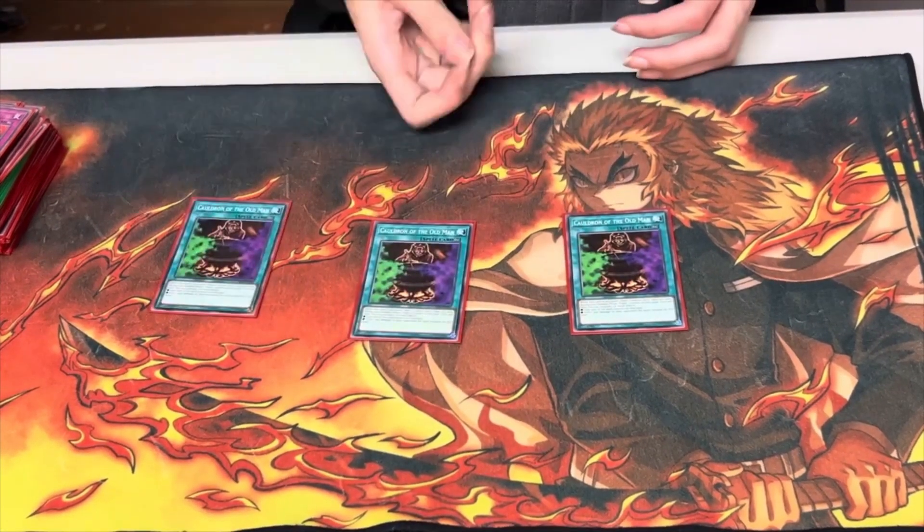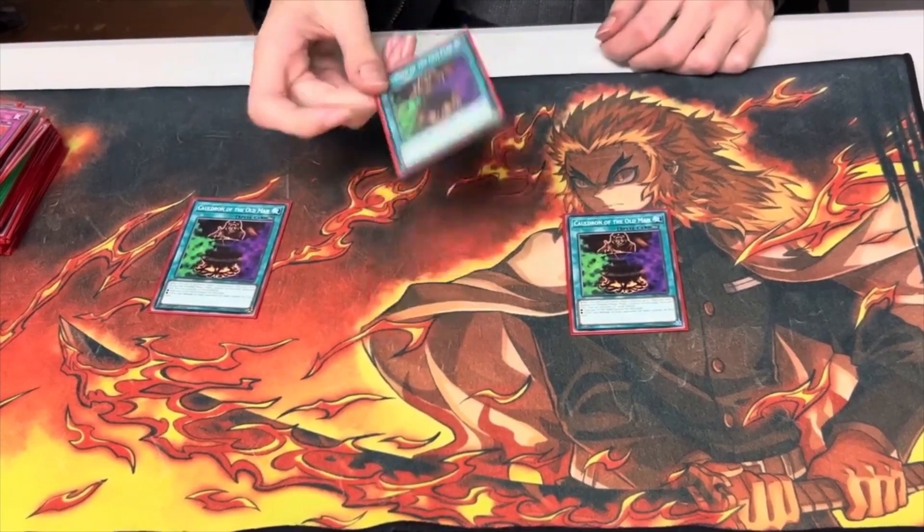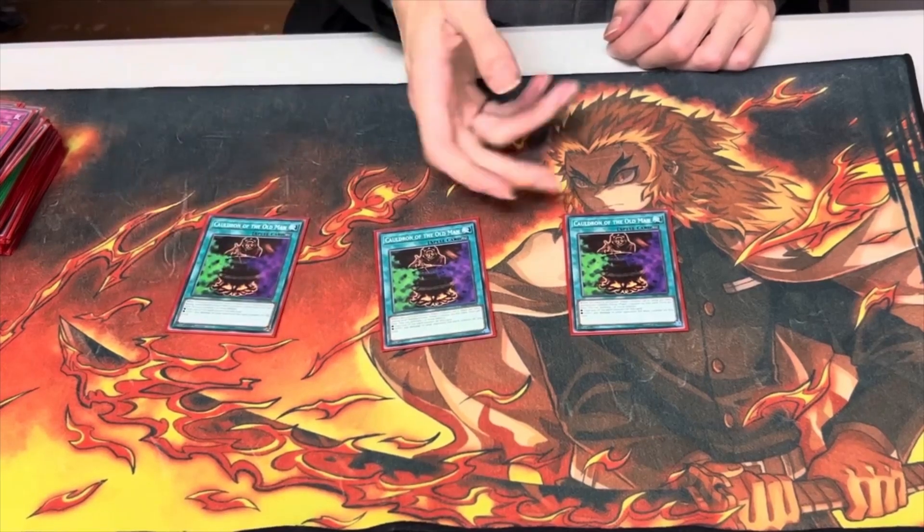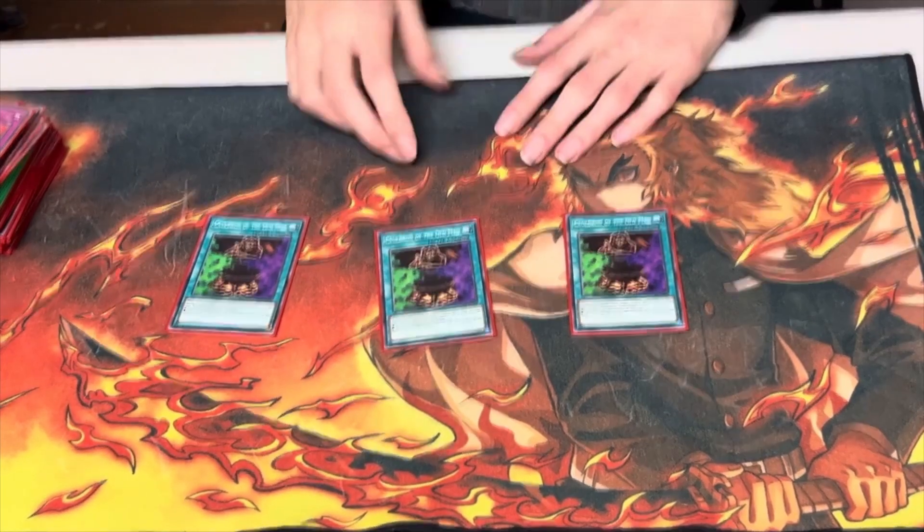We play 3 Cauldron of the Old Man because we're all paying life points. You activate Cauldron and they have to Solemn it or Brute it to deal with it — it always forces them to waste their resources for any life point damage.